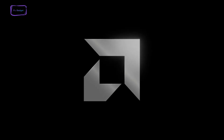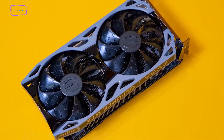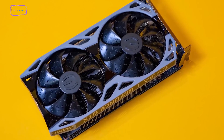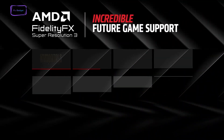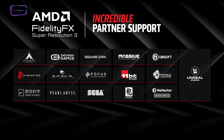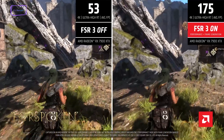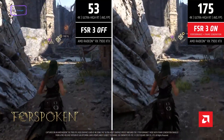Just like FSR 2.0, the FSR 3.0 is going to be an open-source technology, which means a wide range of GPUs, including other brands such as NVIDIA's graphics cards, will also gain access to this upscaling technology. AMD announced that FSR 3.0 is going to be supported by all DX11 and DX12 games, and they also showed exclusive gameplay footage of Forspoken, which exhibits significant performance improvements.